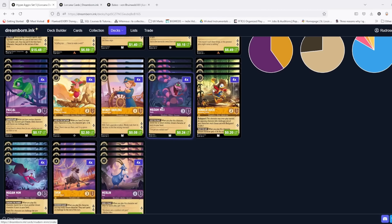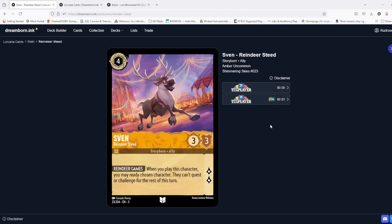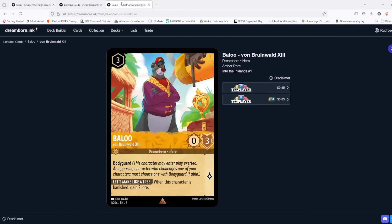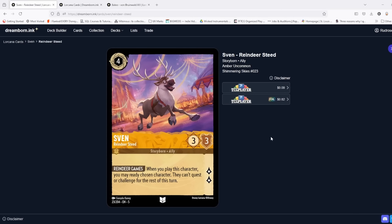Rounding off the high end — our highest card is four cost, so you don't really need to go above four ink in this list. The Merlin-Mim package is here to protect cards, ready up one-drops, and is also good for bouncing Goat late in the game to help close out. Sven is a more recent addition — you'll see some matches where I had the previous version which was Baloo. The reason I ultimately went with Sven over Baloo: Sven is inkable and Baloo is not, and this deck already runs a pretty high amount of uninkables at 16, so with Baloo you're at 20.